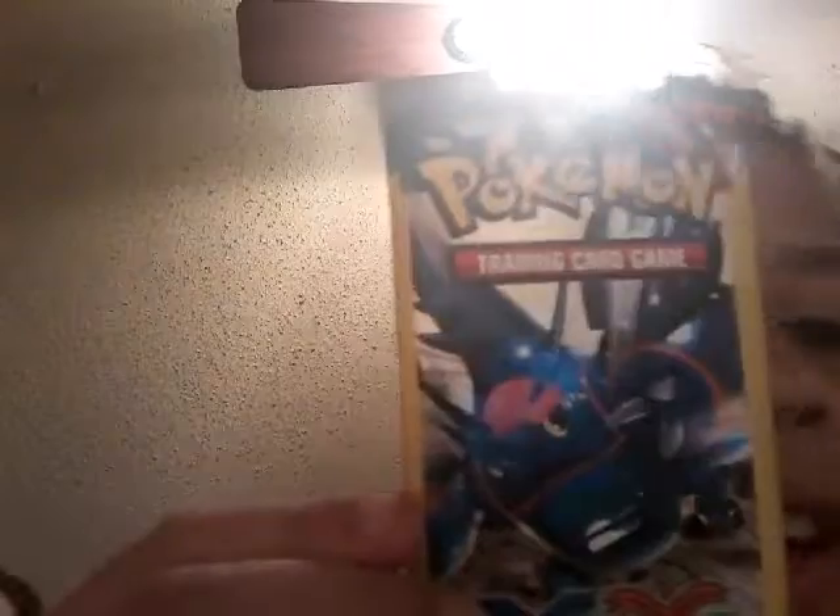Hello guys, it's me and my cousin and we're going to be opening two packs of Furious Fist. We're not supposed to be Furious Fist — we got one Furious Fist and one Sun and Moon. Mega Lucario artwork, Primarina artwork. So we're going to start with Furious Fist. Let's get packing.